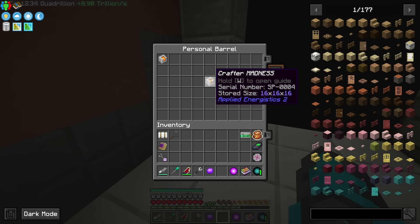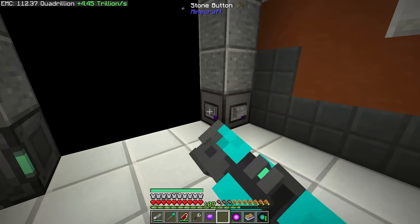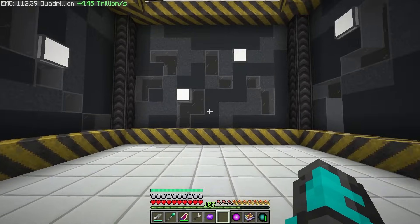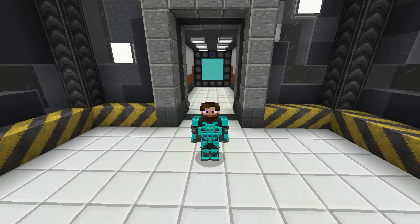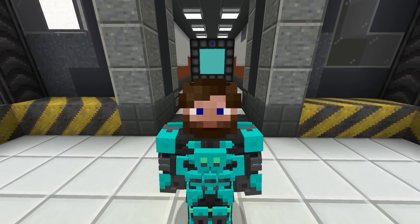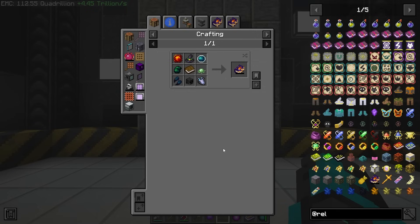Today we're going to be working on the crafter madness area. It's going to be all about crafters but there's actually a lot more that we have to do. The main thing we're going to be focusing on is automating several different things that technically don't have EMC.